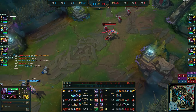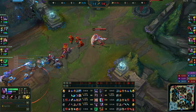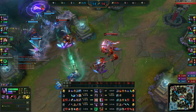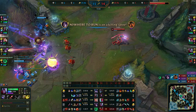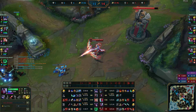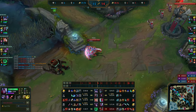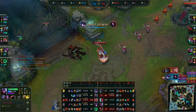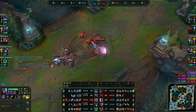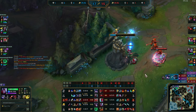Blue trinket lets you check bushes without face-checking. Another thing: I don't buy Control Wards much as ADC — I try to track the jungler's pathing instead. Whenever my team goes for plays that aren't going to work, I'm hanging back, waiting, letting the play happen around me, then playing for my waves. It's probably frustrating for my team, but if I went in I'd just die. Now I see them top, so I just take mid tower.